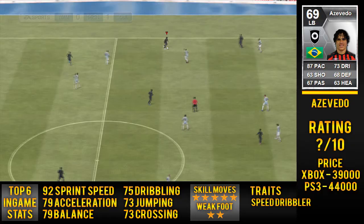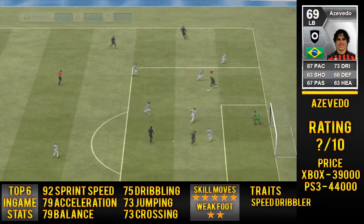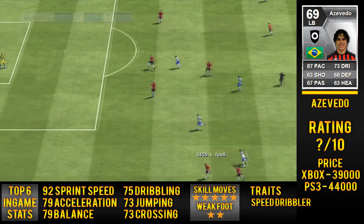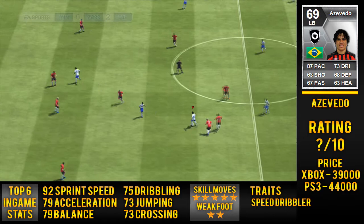Bear in mind he is a left back. As you can see in the in-game stats: sprint speed at 92, dribbling at 75, acceleration at 76, jumping at 73, balance at 79, and crossing at 73. Five-star skill moves, two-star weak foot as already mentioned. His only trait is skill dribble, but it's the only one he needs. As you've seen in some of these clips, he's very good at getting down the wing and taking on players with pace and dribbling — absolutely brilliant.